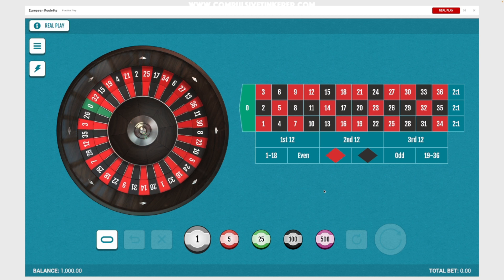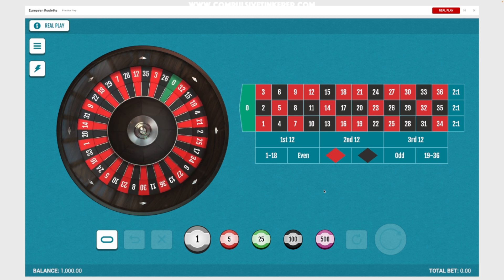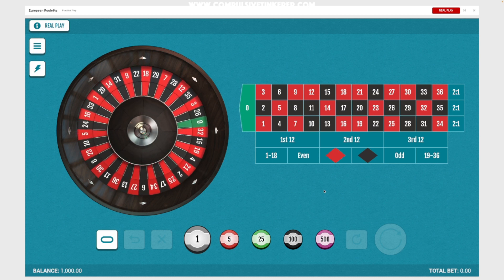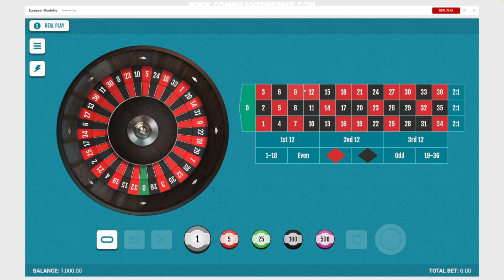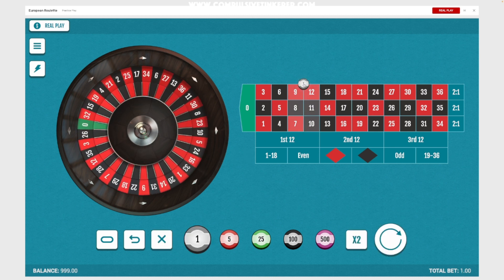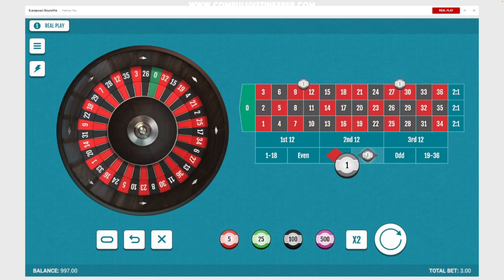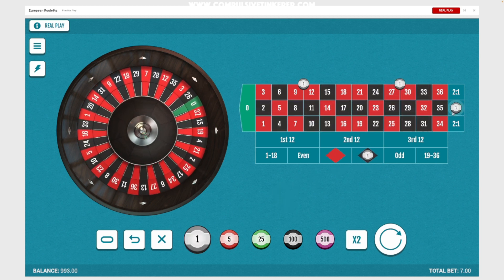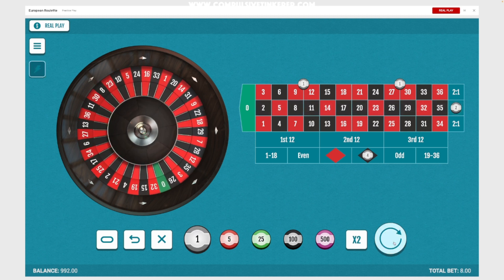The great thing about this system is that you place the same bets every time. You can progress on losses if you want, but I'm not going to — I'm just going to play the same flat bets every single time. So we do a dollar on 7 through 12 double street, a dollar on 25 through 30 double street, four on black, and two on the second column.